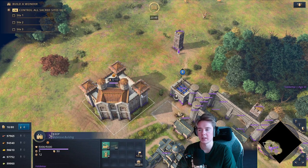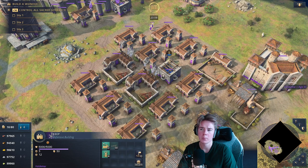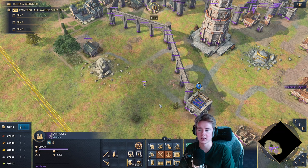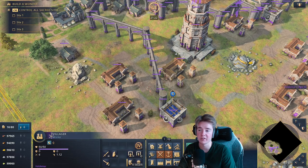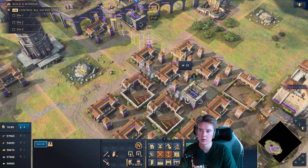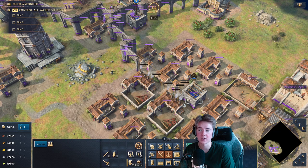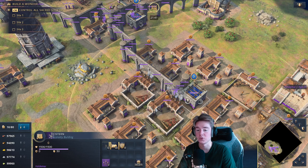For base layout, always build your production buildings before placing aqueducts. If you build aqueducts first, they may block optimal building placement later. Building production buildings first and then snapping aqueducts in between allows more efficient use of space. This slightly delays your cistern level progression but gives you more buildings per area and less perimeter to defend — especially useful on smaller maps.